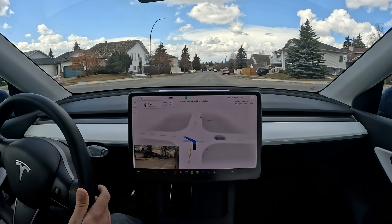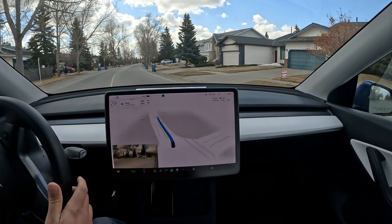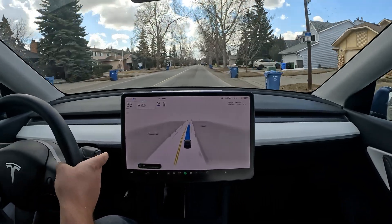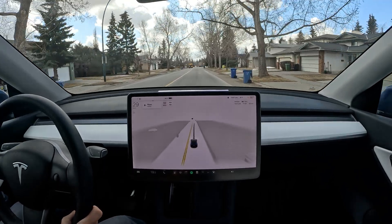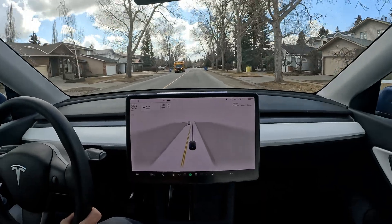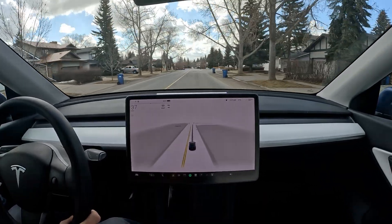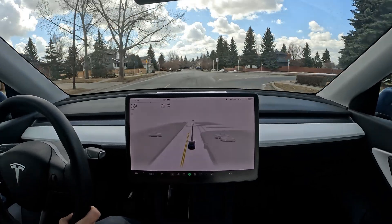It spots the FedEx van again and slows down, then once it's clear it commits with a very nice smooth transition for the turn. This intersection is a little tricky because of the elevation change. So overall: one disengagement and one intervention for that service vehicle lane change at the intersection. Hope you folks liked this video — I'll see you in the next one. Have a nice day.